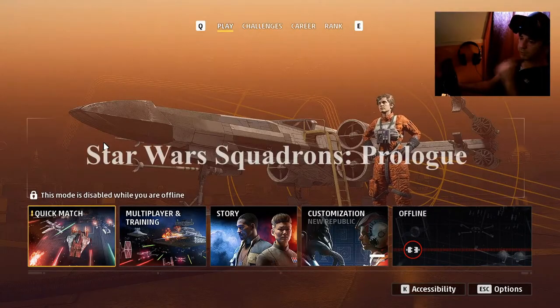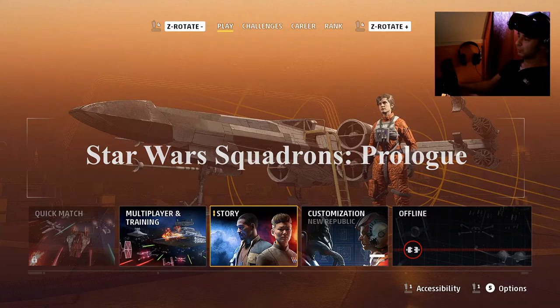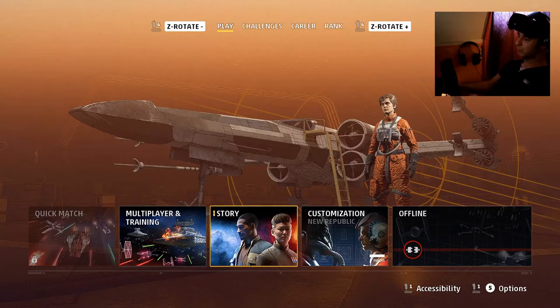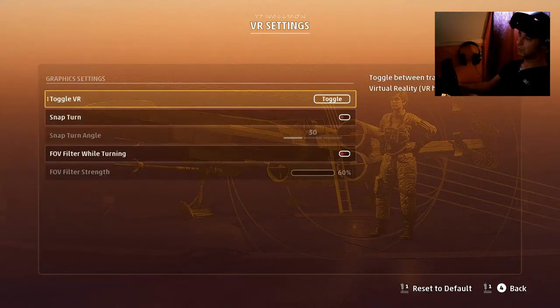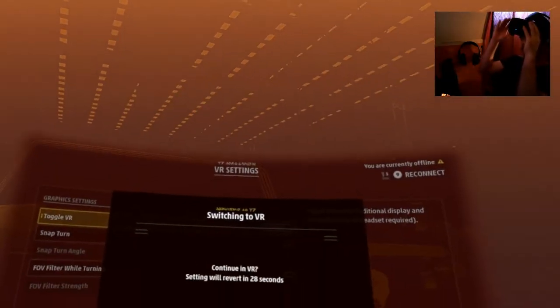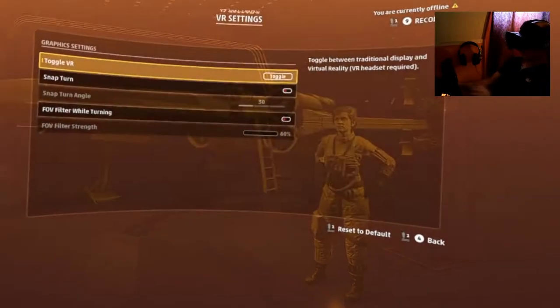We are going to play some Star Wars Squadrons and we are going to do the story mode. First we are going to switch over to VR — we need to go to options, VR settings, toggle VR. I'm going to put on my Oculus goggles. Yes, accept.